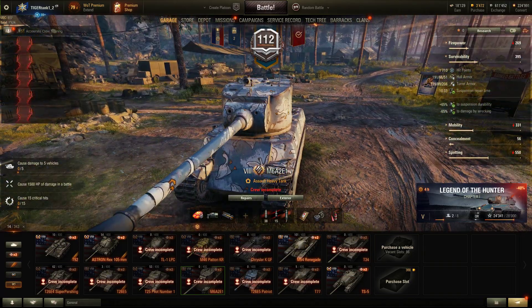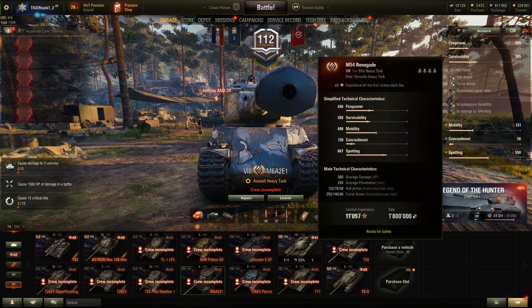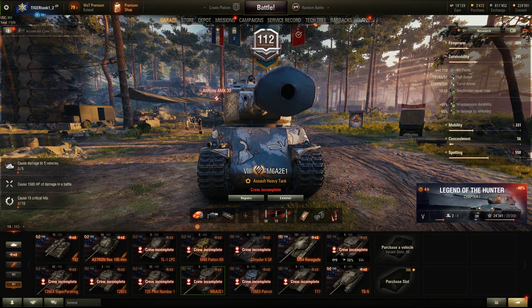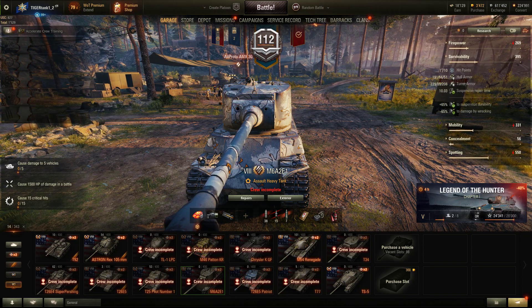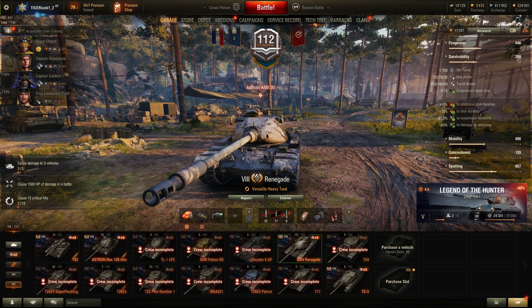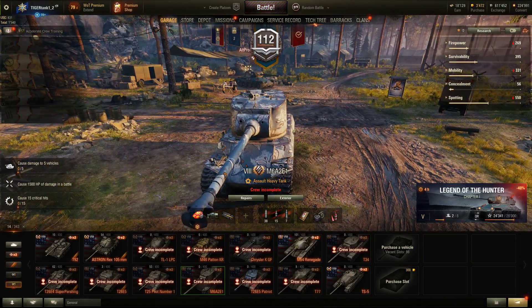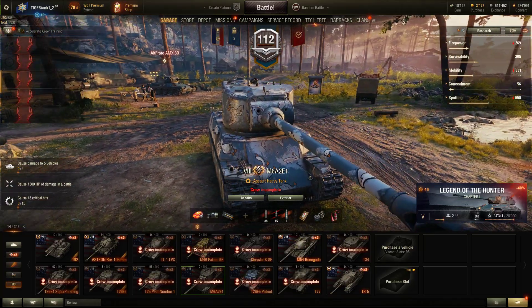But things have changed quite drastically in Tier 8, and this thing gets punished a lot of the times when it goes up against modern Tier 8 Premiums. I'm speaking about the Patriot, the M54 Renegade, the T-77, the Defender, the SC-130PM, the Scorpion G. This tank doesn't really fare a chance against these vehicles, because a lot of them have enough penetration to go right through the upper plate, the lower plate, or the turret.